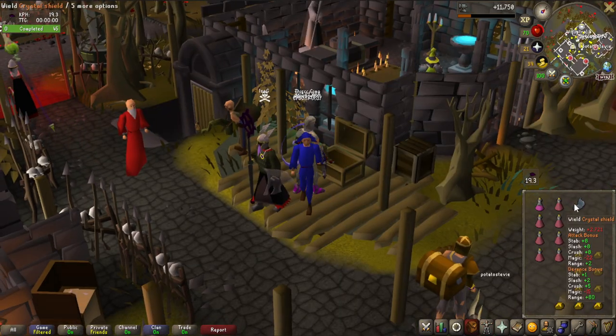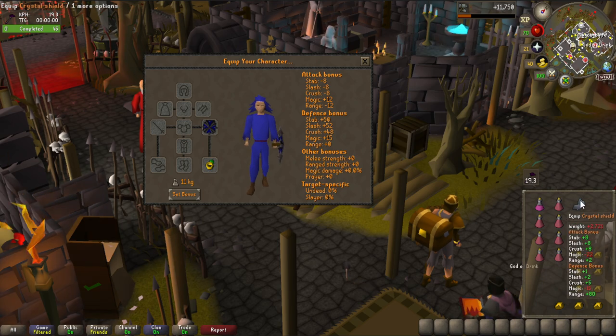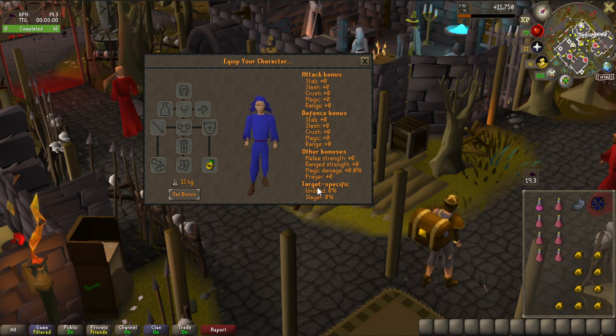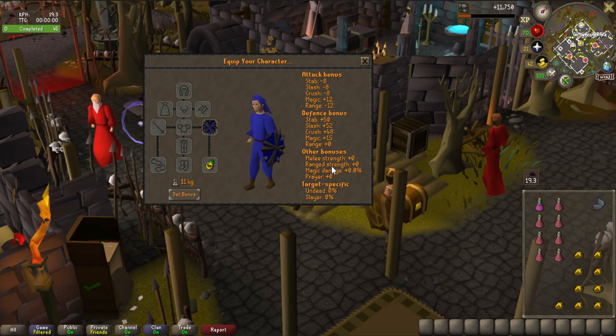Compare that to the crystal shield I had before - it has minus 22 magic compared to this one. It had like minus 10 magic before and I was using it with the Iban staff. Now I can use the Malediction Ward with it which is going to help so much.